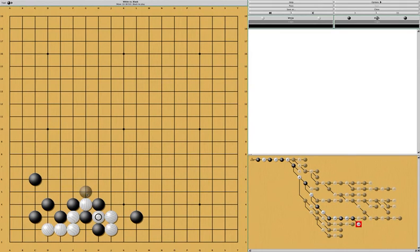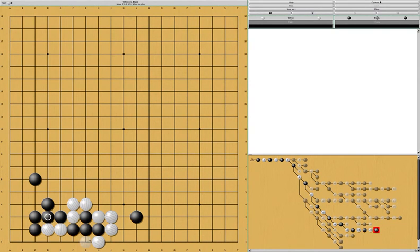If white just tries to connect this, similar to before, black has a really good result on the outside. What if white does this? At this point, if black tries to cut white off, white can simply do this. And now it's a capturing race, which white will win.